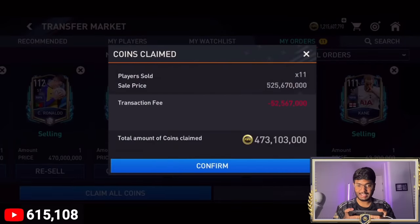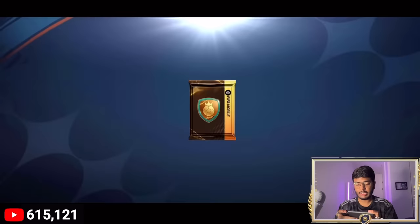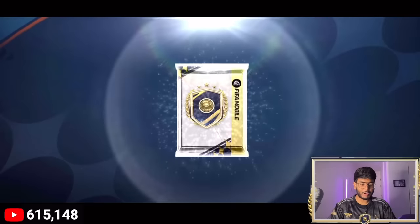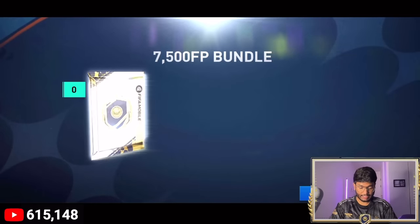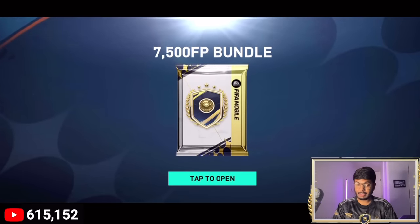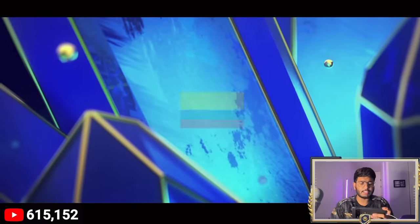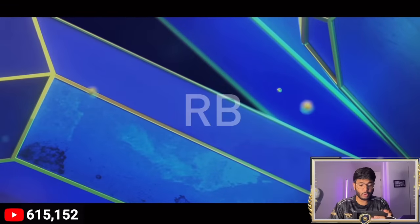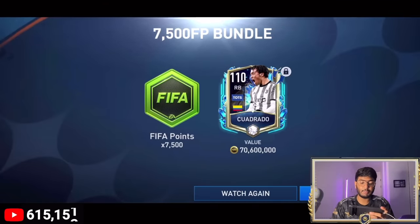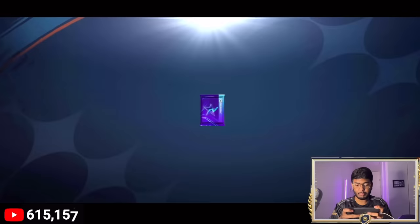After selling, our balance is now 1.688 billion coins. With this we have enough tokens to claim a 113-rated hero — he's got 3,000 tokens. The 7,551 bundle is ready — no walkout but we got 10 million coins. Opening the next bundle — walkout! Team of the Season Colombia right back, Cuadrado, Team of the Season Moments, 110-rated, going for 70.6 million coins. Let's sell him.